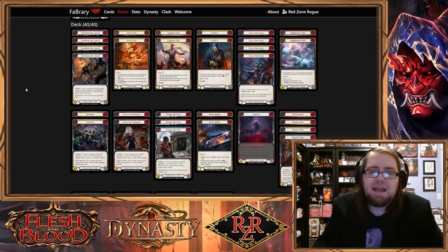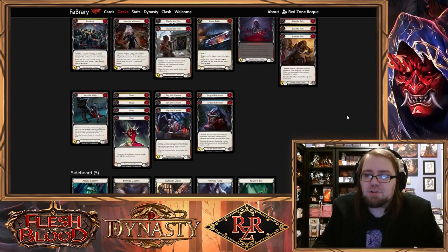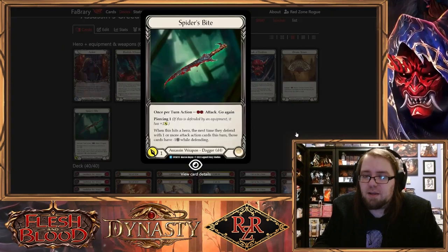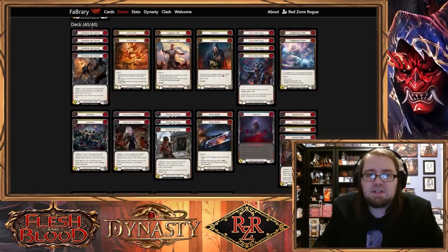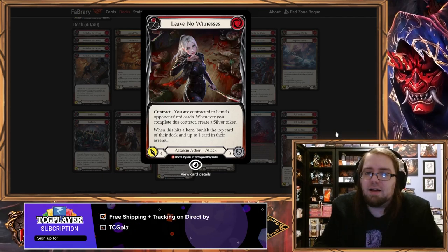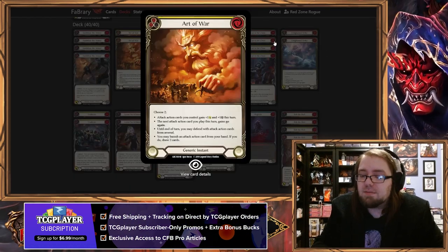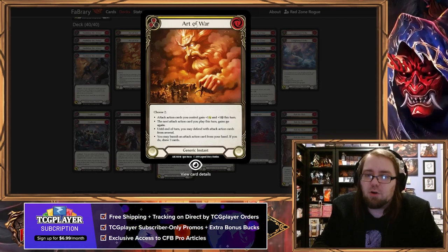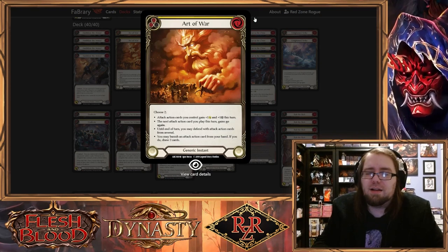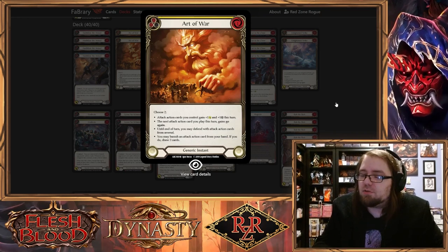Because of the way we've built the deck, every other attack either costs one or zero, with one exception which is the Surgical Extraction — but this is an outlier, not our average turn. Our average turn will be Spider's Bite, pitching a blue card hopefully, and then attacking with something like Annihilate the Armed, Eradicate, or even a zero drop like Leave No Witnesses. Bigger turns with something like Art of War also really care about having higher pitch — when you play Art of War pitching a blue, you'll have two floating to follow up with the shenanigans that Art of War enables. Art of War can draw you two cards, so having those extra two resources ready to play the cards you draw is very important.